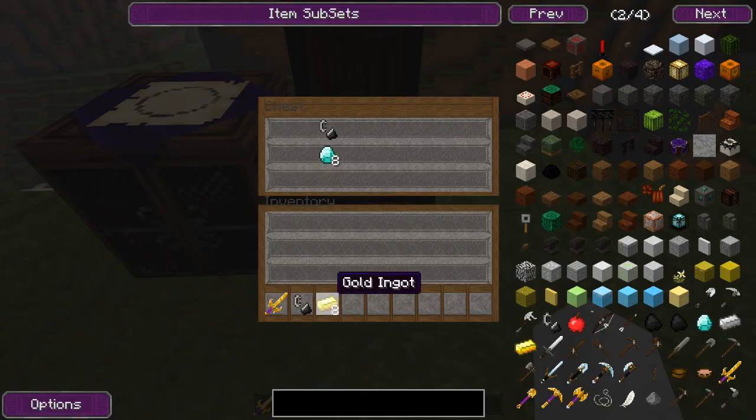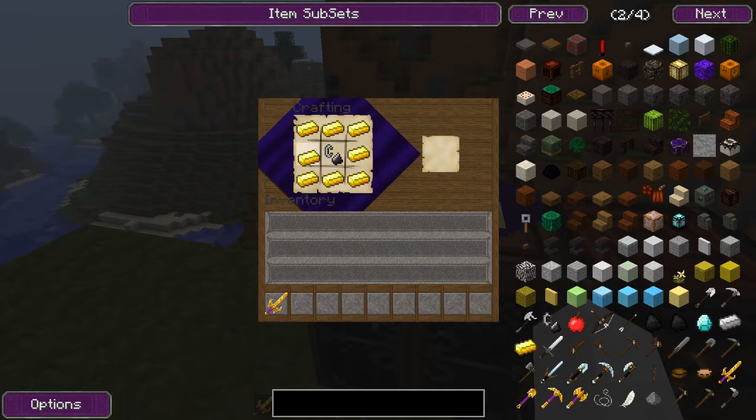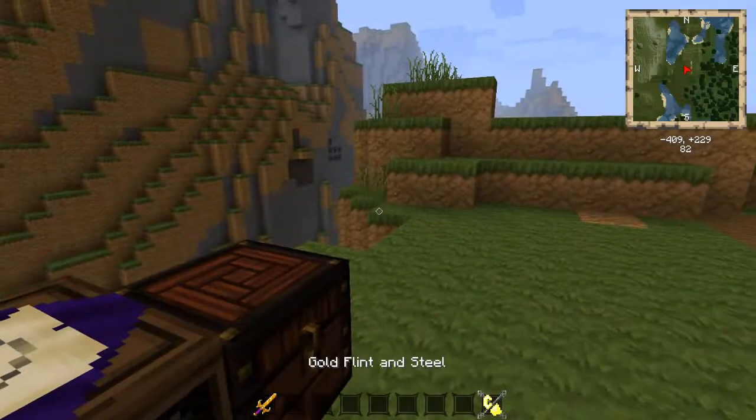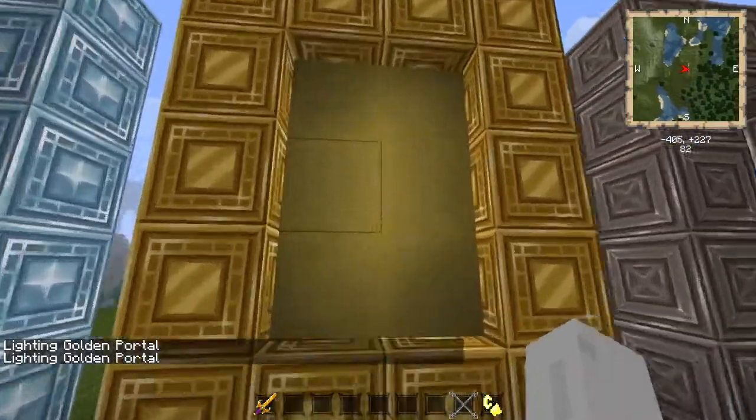Let's go to gold — same deal. Get the flint and steel, pop it in the middle, surround it with golden ingots. Bam — golden flint and steel. Very bright indeed. Light the portal and hop in.